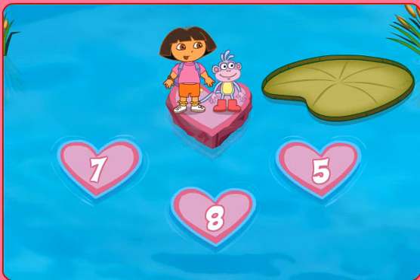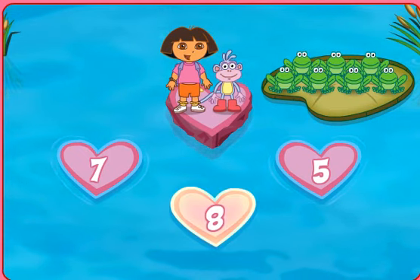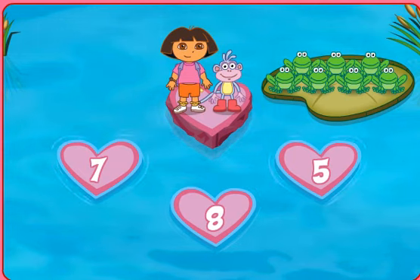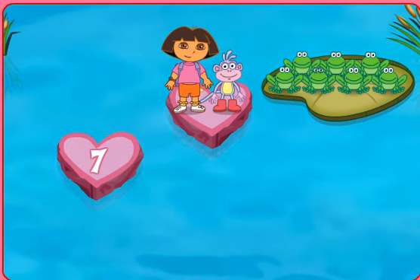Here comes the first group of frogs. Count the group of frogs, then click on the heart that has the matching number. Seven! Seven. Perfecto. Siete — seven frogs.